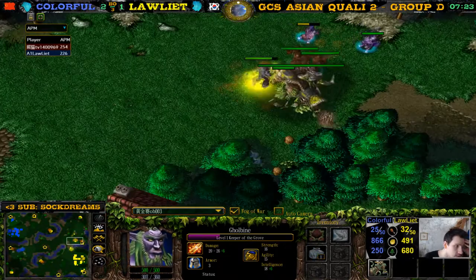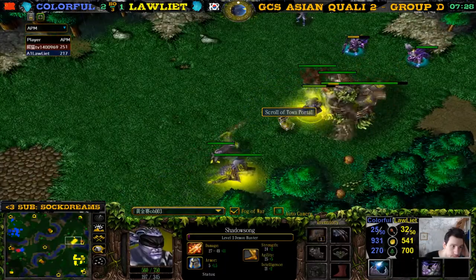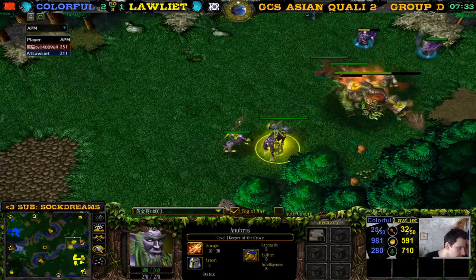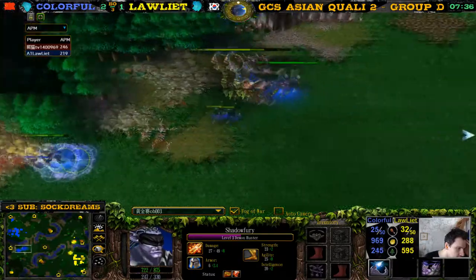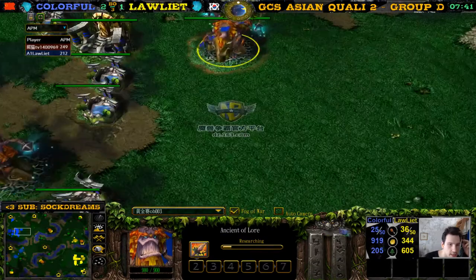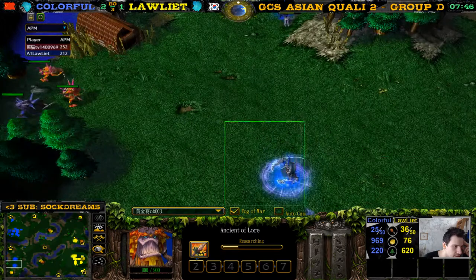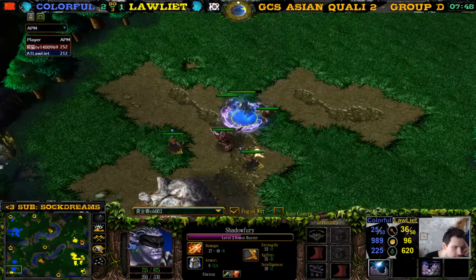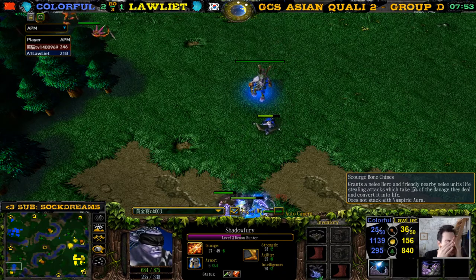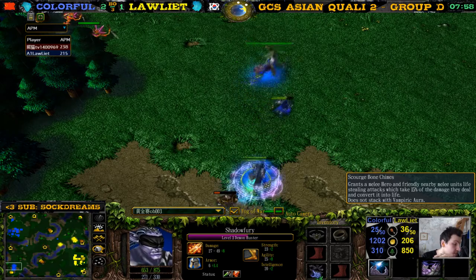That's a greater mana potion — he's probably gonna sell that at the next opportunity. Do we get a better item? Give the top order to the keeper, just solo keeping. The demons are still only level three. Manual of Health is pretty nice. Even with better micro, I don't think he can win. Again, we're talking about scourge bonechimes — I don't know how good this item is. Scourge bonechimes is so good.